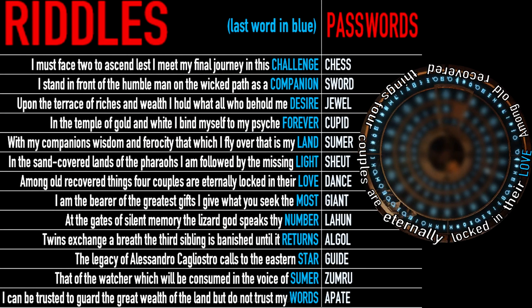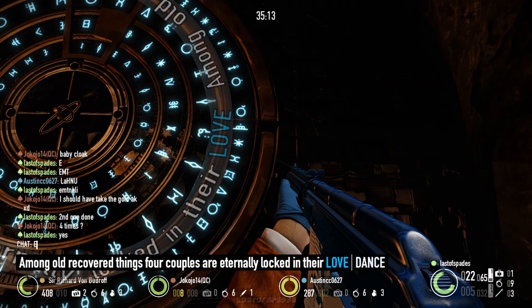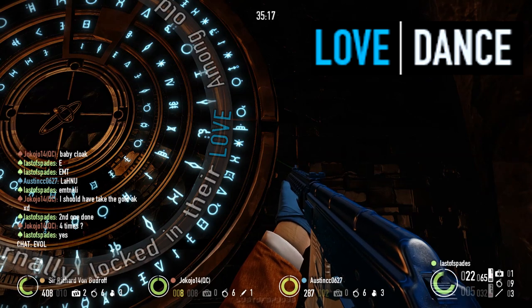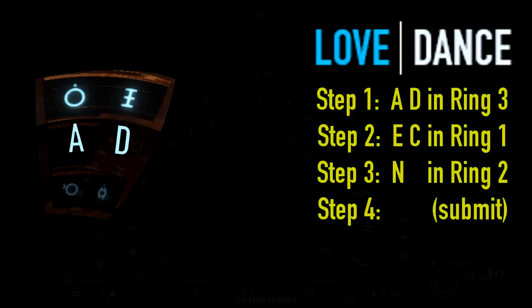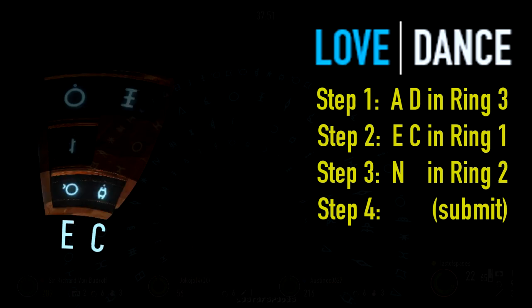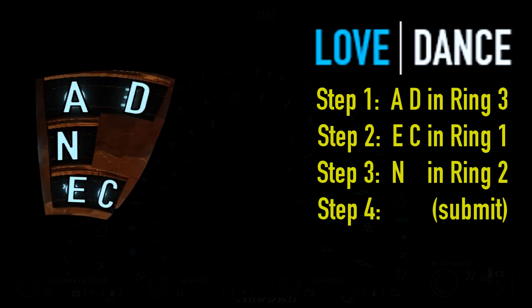The first step should be identifying which riddle you need to solve by translating the last word of the riddle. Next, you need to know the corresponding answer. In this example, the riddle ends with the word 'love', so I need to input the word 'dance' as the password — entering the letters A and D in the outer ring, letters E and C in the inner ring, and letter N in the center ring.